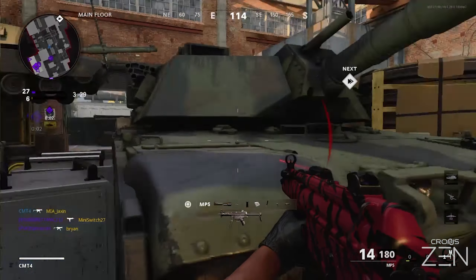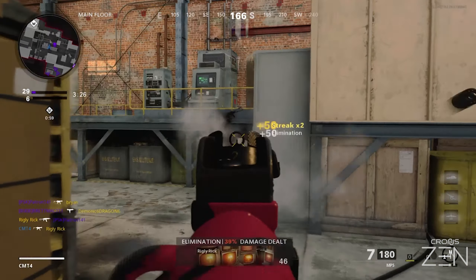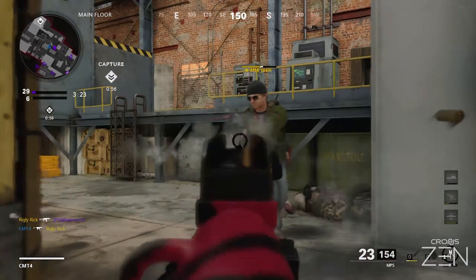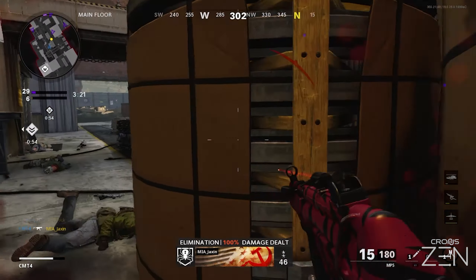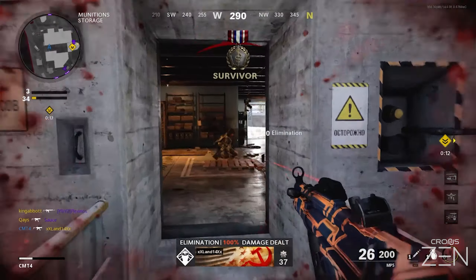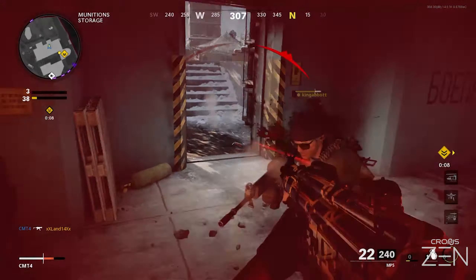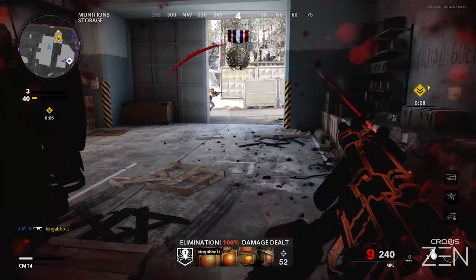The Aim Assist mod ensures the maximum possible effectiveness of the in-game aim assist mechanic, designed to improve your aim and reduce the amount of near misses when targeting an enemy. This mechanic is almost transparent, which can cause this mod to appear subtle, but rest assured it is doing its job.